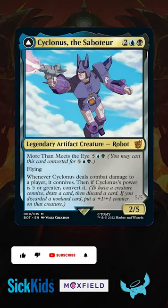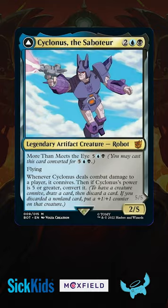Cyclonus the Saboteur is an interesting card, and in today's November we're going to try and use him to help break the upkeep step. Once he's bashing in for 5 damage, he transforms and gets us an additional upkeep step — very handy, very unique ability.